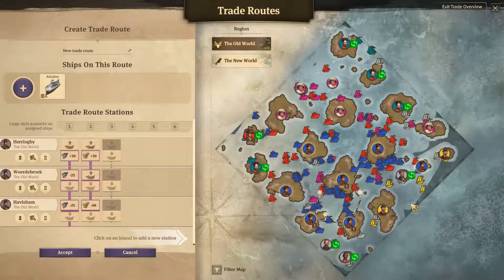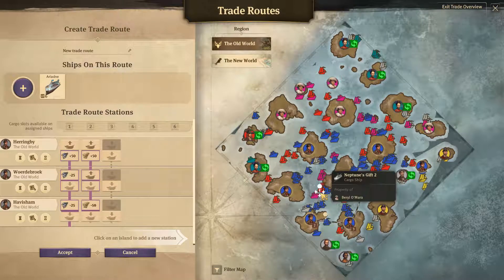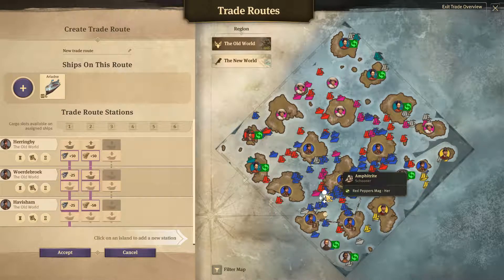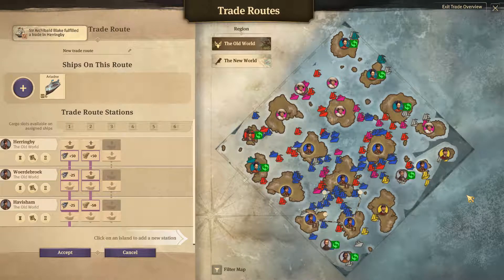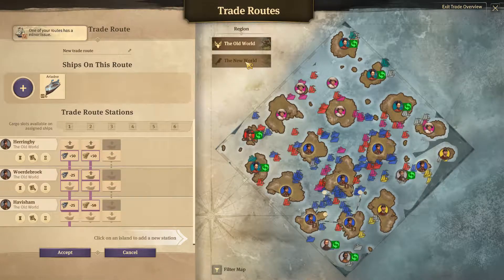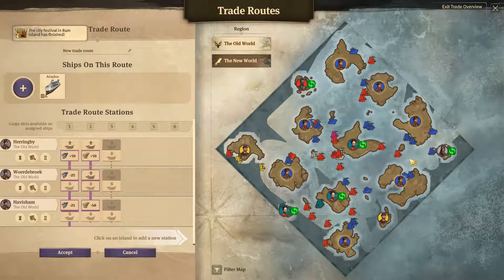Some general tips. Remember that you can also use regular trade routes to set up trades with AI players. Also, you can use these waypoints to indicate the route your ships should take. This can be handy to avoid enemies. You can also use this system to transfer goods between different areas such as the New World and the Old World. Just use these buttons here to switch between the regions. It will take most ships somewhere between four to six and a half minutes to travel between the New World and the Old World.